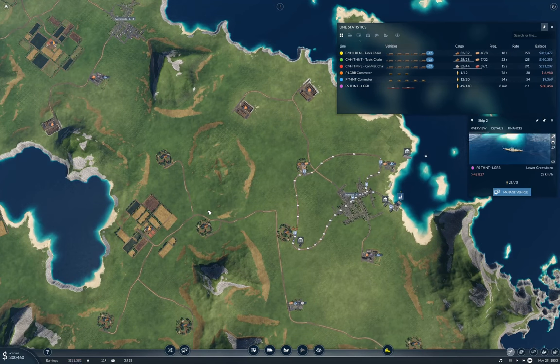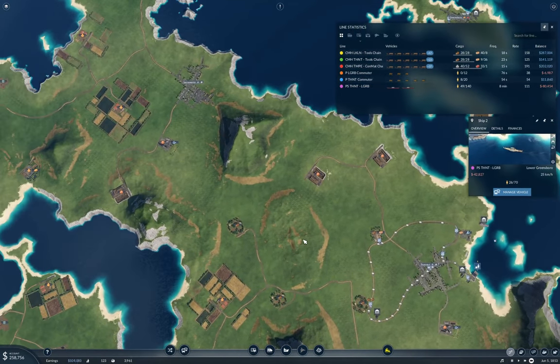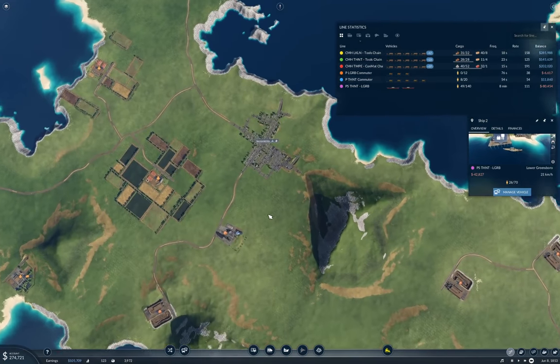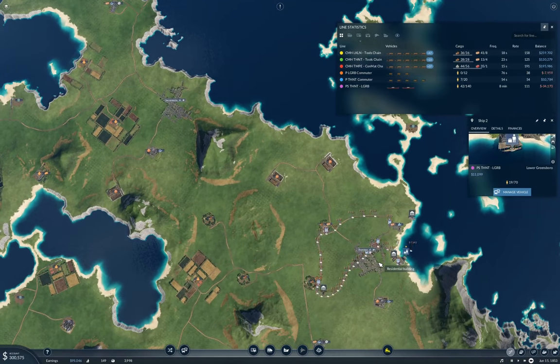I'm not going to connect up another town this time around, but next time I think we're going to plumb in a rail line — Sacramento to Thornton. I'm also going to run a cargo train on that route to collect tools and bring them to Sacramento. I can see a line can just come around this way and it'll do nicely.